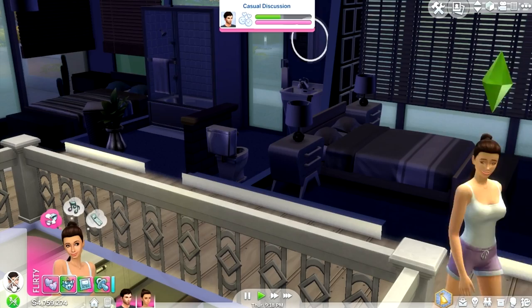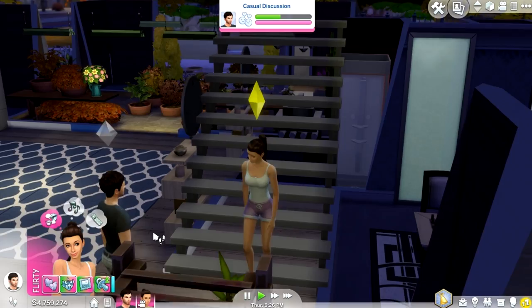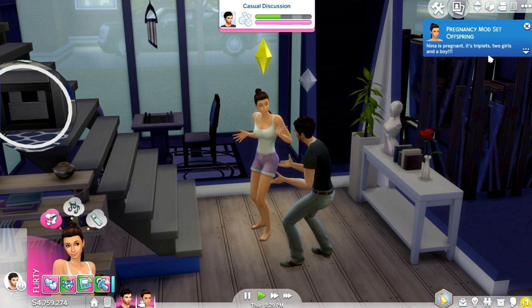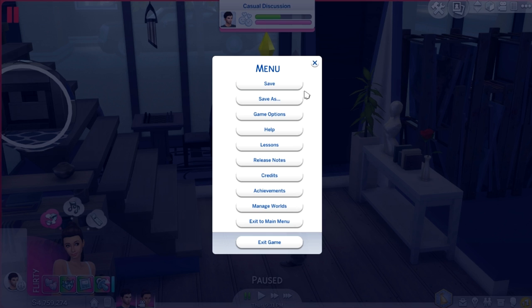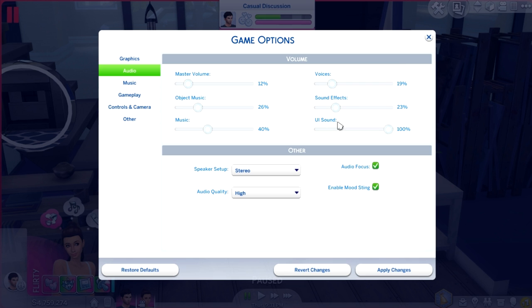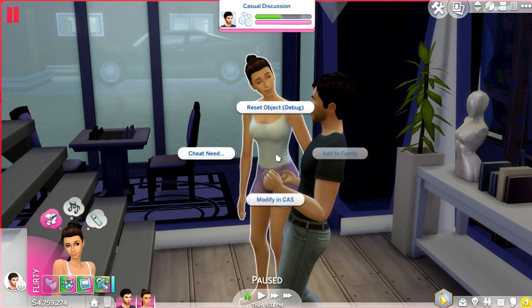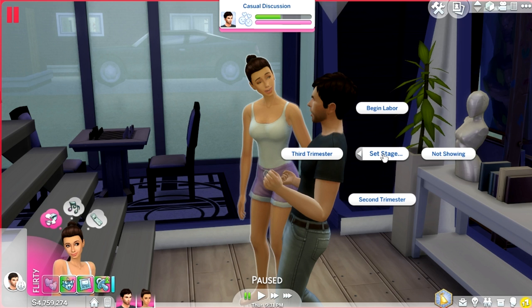It looks like she's about to go and tell Ian that she is pregnant. I thought they would be a really fun addition to Newcrest, especially putting them in this super modernized home. Even if you look at the pregnancy mod, it confirms Nina is pregnant with triplets — two girls and a boy. I have to fix this audio because it's really loud in my ears. So she is now pregnant, but what we can actually do is go to Pregnancy and go to Set Stage.